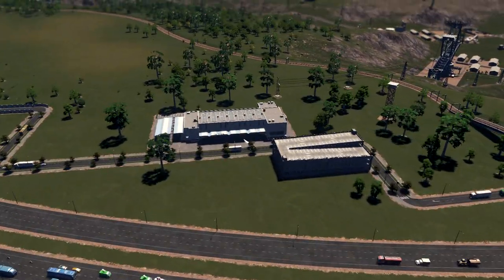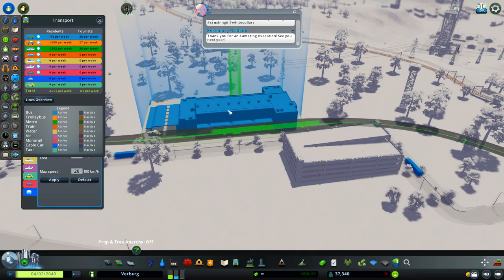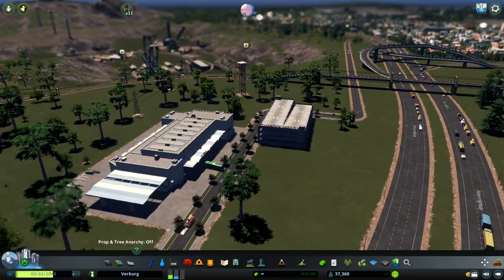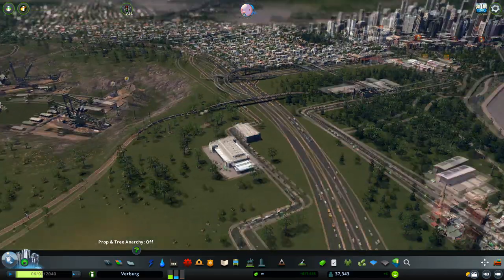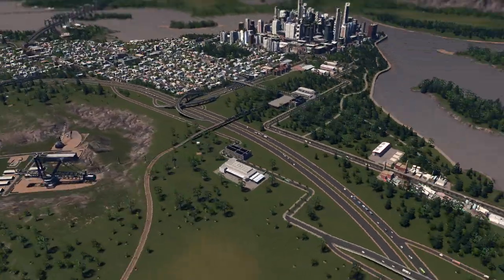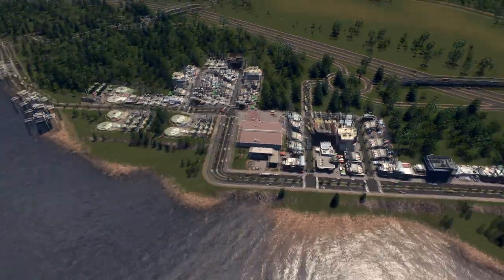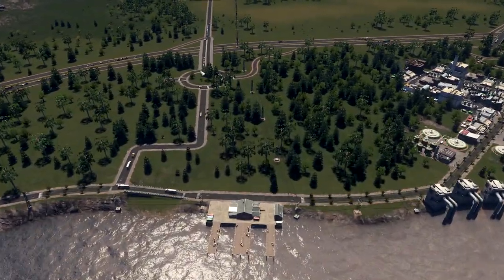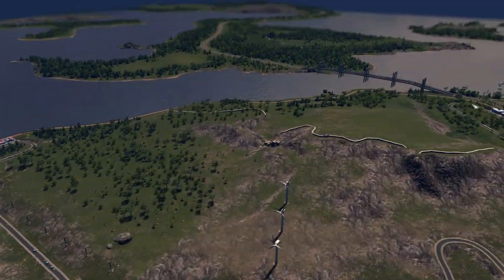Another thing we have from the latest DLC is this — the bus-metro station. We have an intercity bus that is connected with the metro station. The only way people can enter the city is by intercity bus — they leave the bus, go into the metro system, and can go wherever they want because my metro system is quite large and well connected. I have a small industrial area with a couple of factories and two fishing industries on this side.